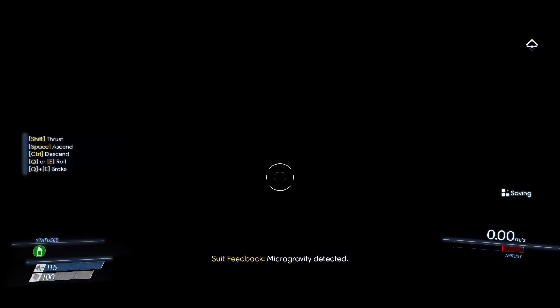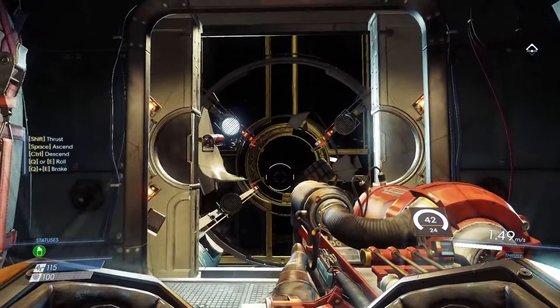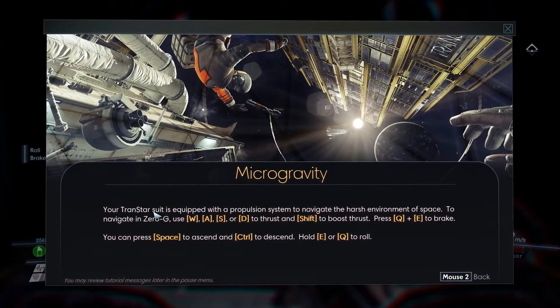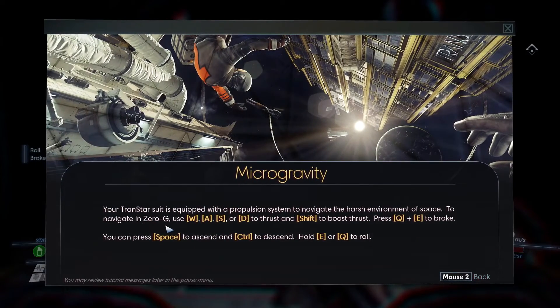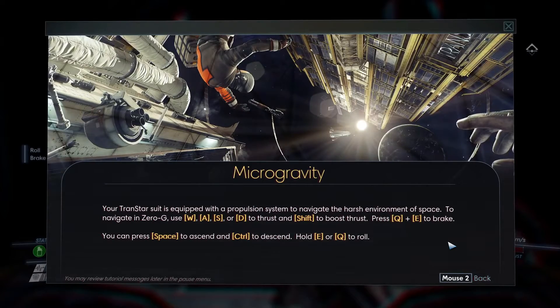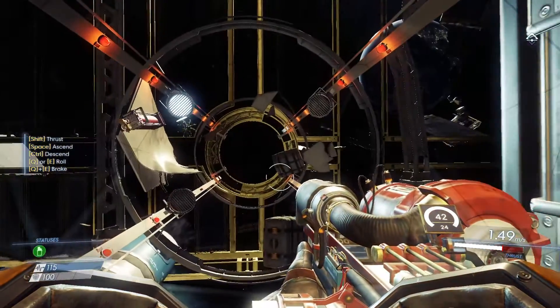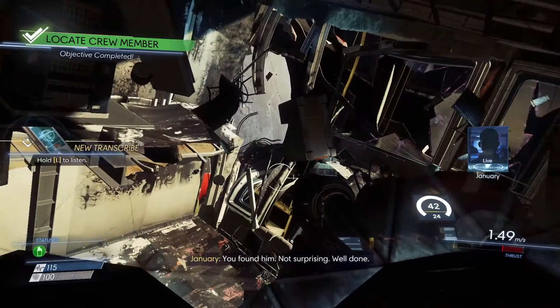We gotta go save Dr. Lorenzo Calvino. Microgravity — oh, shift to thrust! Transfer suit is equipped with propulsion system to navigate the harsh environment of space and zero-g. Use W, S, and E to thrust and shift to boost thrust. If you need a break you can use space to ascend and control to descend. You found him — not surprising. Probably should listen.